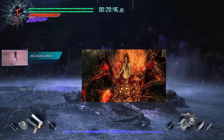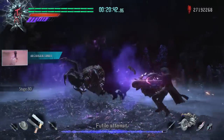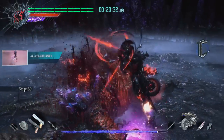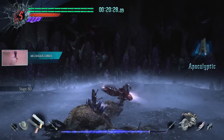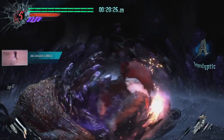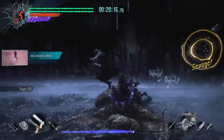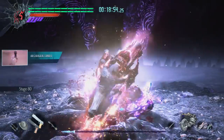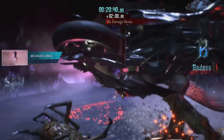Quelaag came busting in through the ceiling, but the bird chicken thing was really weak to being run over. 130 horsepower was more than enough to keep her on the ground for the majority of the fight. Dante's ability to spin the wheel meant that as soon as she tried to get up, the chicken monstrosity would just fall right back down. As soon as she entered her regeneration phase, it was all over — and I scored myself another no-damage bonus.